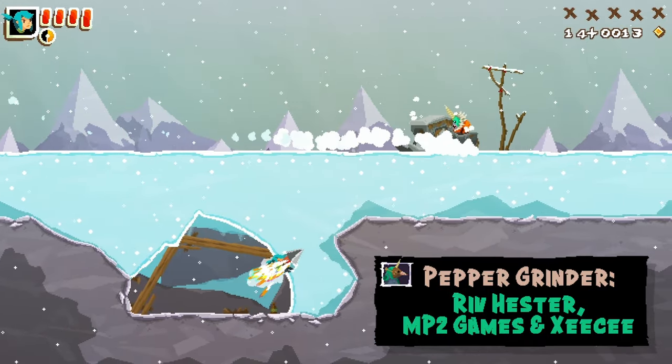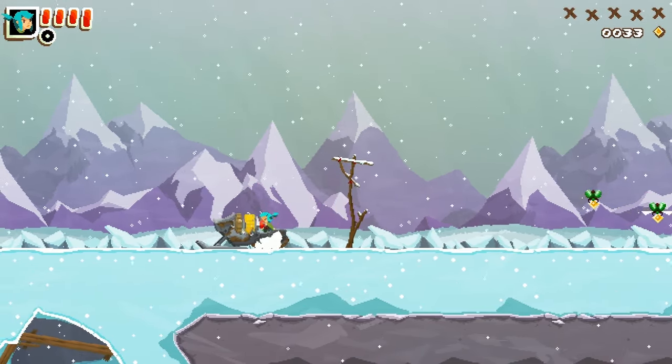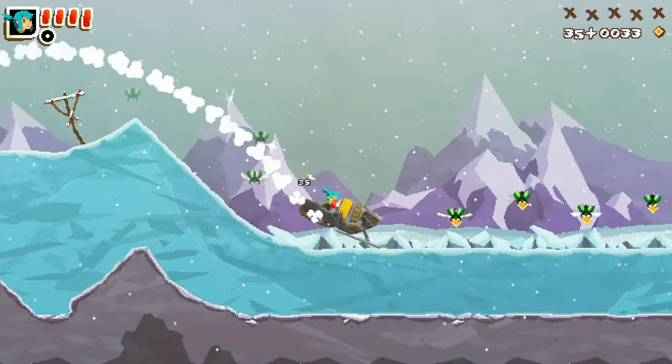This moment is a little over halfway through the game, and up to this point, there have been a number of skill checks to make sure that you can navigate well with the drill. So now, as a bit of a reward, you get to take one of these snowmobiles off some sick jumps and plow through some enemies.